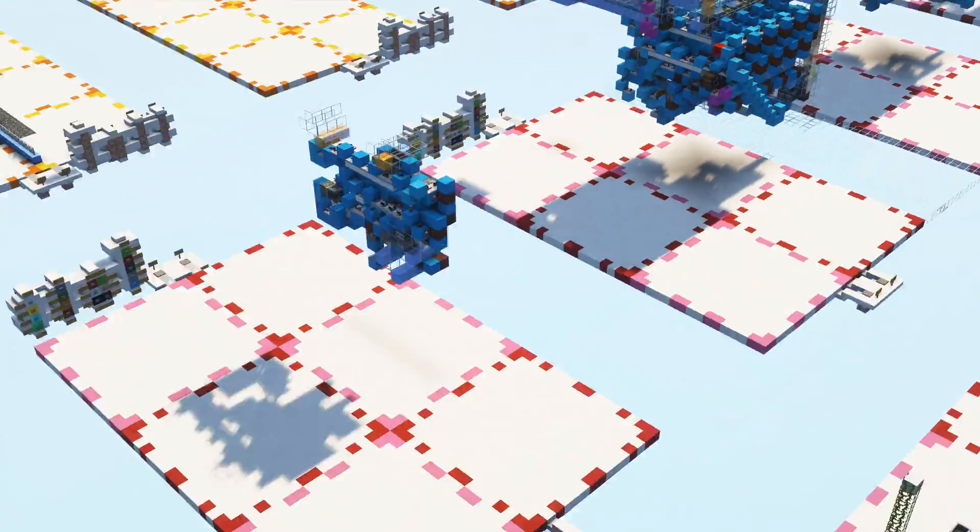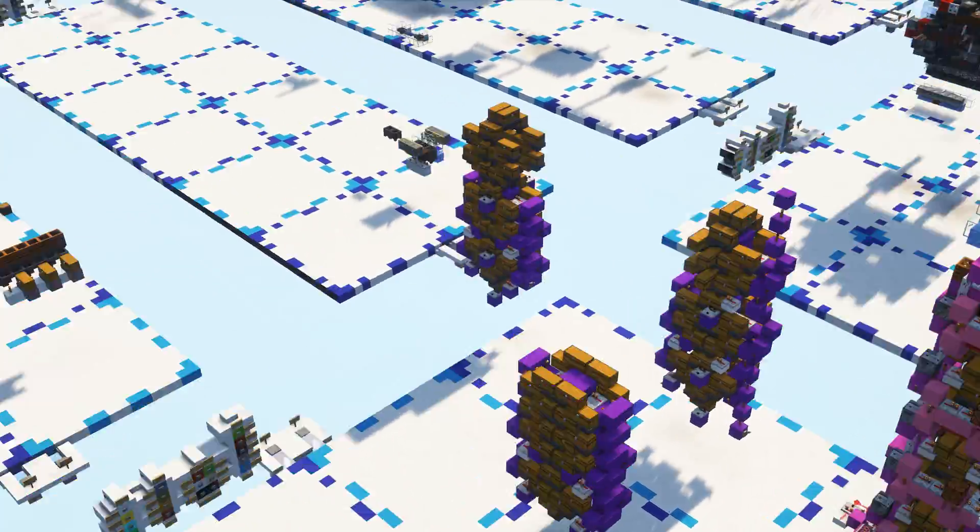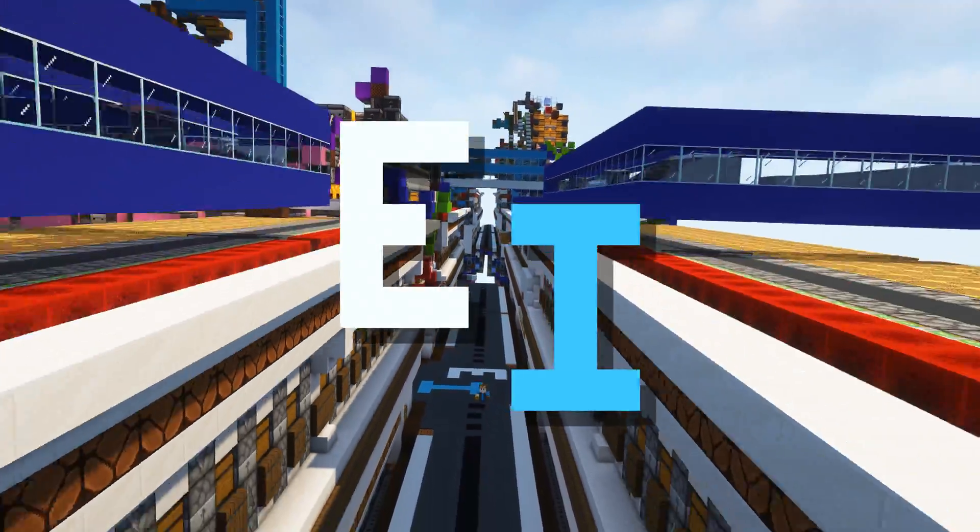Unload resistant item preprocessor, empty shulker box storage, empty shulker box request system, and much more. It's been a while, so let's get into it.